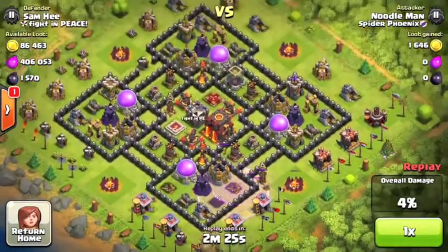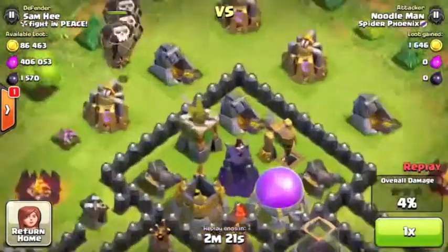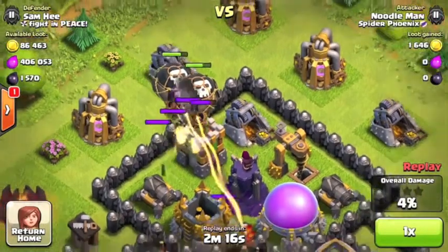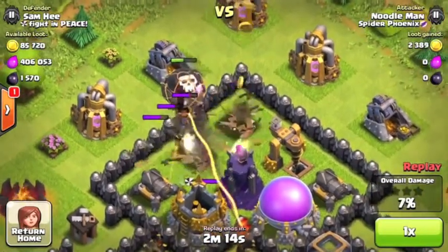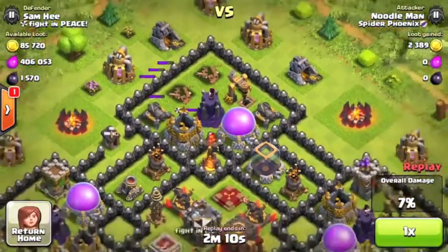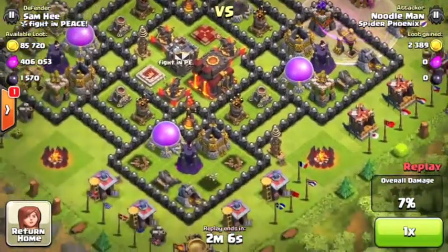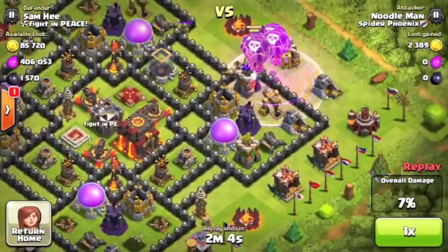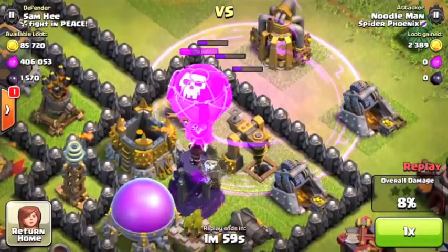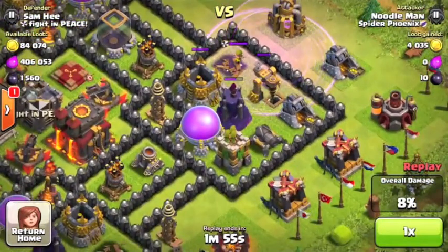Let's see where he's going to come from. Balloons are coming in on this side. I was looking it up and they do this only to get 50 percent — it's a really good strategy to get rid of archer towers. Then later on they use minions to get the 50 percent they need. Balloons going in, taking out that fully maxed wizard tower. Good loot as well.